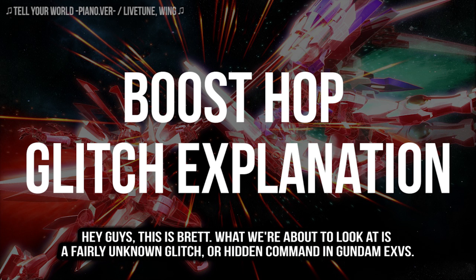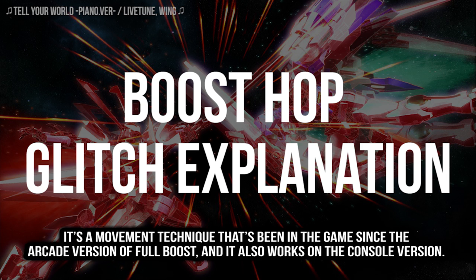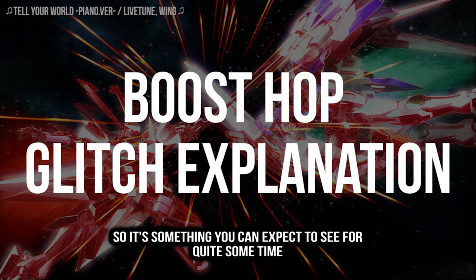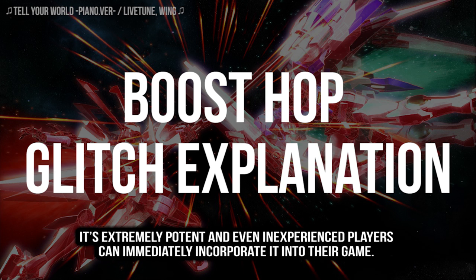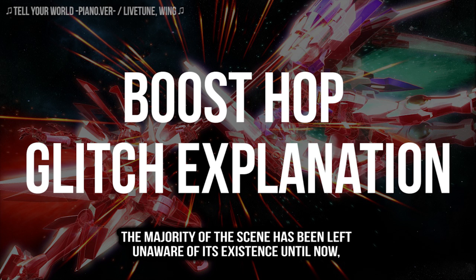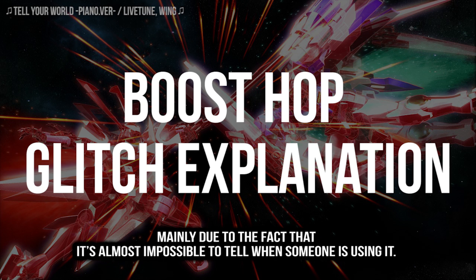Hey guys, this is Brett here, and what we're about to look at is a fairly unknown glitch or hidden command in Gundam EX Versus. It's a movement technique that's been in the game since the arcade version of Full Boost, and it also works on the console version. As of when this video was released, it's also confirmed to work in Maxi Boost, the current arcade version in Japan, so it's something you can expect to see for quite some time. It's extremely potent and even inexperienced players can immediately incorporate it into their game. Though there are American players who know about this technique, the majority of this scene has been left unaware of its existence until now, mainly due to the fact that it's almost impossible to tell when someone's using it.